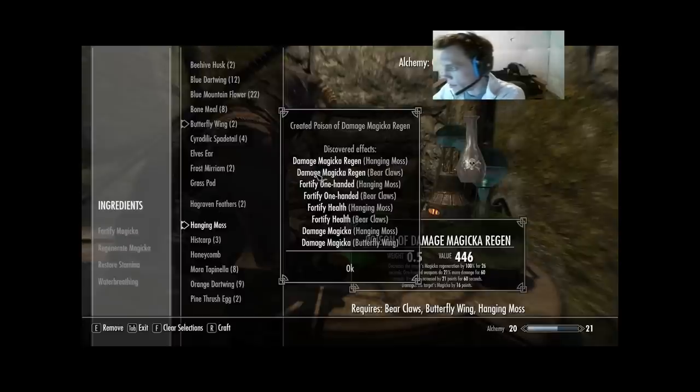Hanging Moss is off the list. Butterfly Wing got one effect; Bear Claws got three — the only one we're missing is Restore Stamina. And that got Alchemy to 20, which means our next perk will be Alchemist 2.